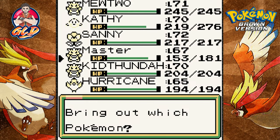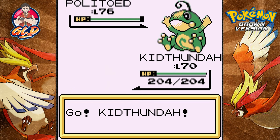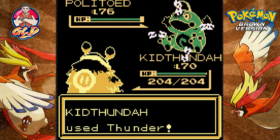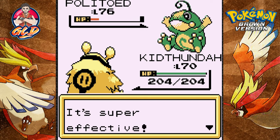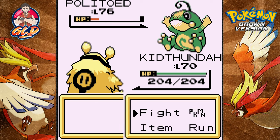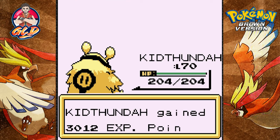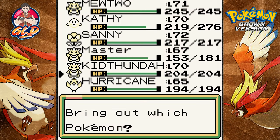Politoed is coming out — a new Pokemon from Mira. Kid Thunder time. Thunder attack — nearly destroys Politoed. Here comes an Amnesia attack boosting its special. Thunder punch and Politoed is defeated!